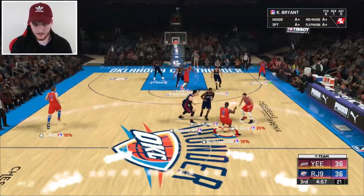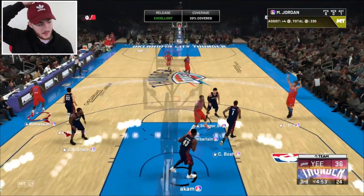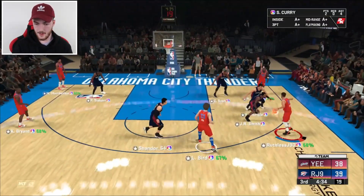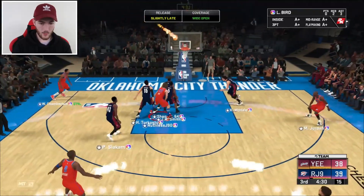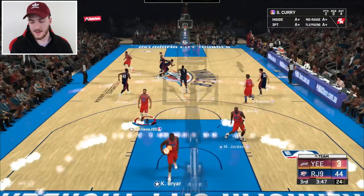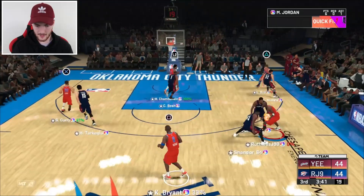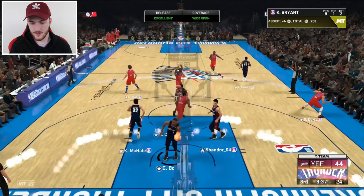The starters are on. Curry to Jordan — quick catch and shoot, that's how you start the third quarter off. Huge props to my opponent, he's battling right now — this is a real battle. Kobe Bean, one more to Wilt in the corner — everyone can shoot threes, even the big seven-foot-two man. Our opponent hits some threes tying it back up at 44 apiece. MJ with the snatch, I see Kobe — let's go Kobe, I love that Kobe card.